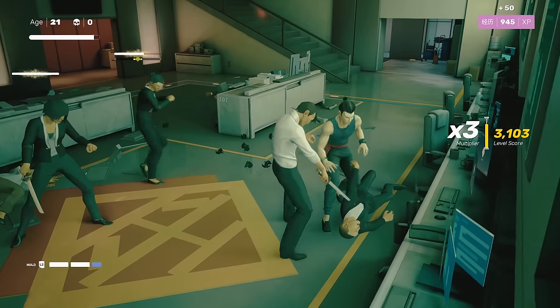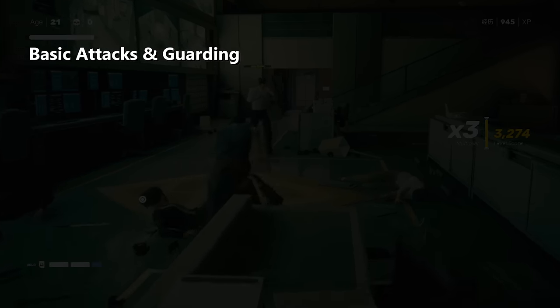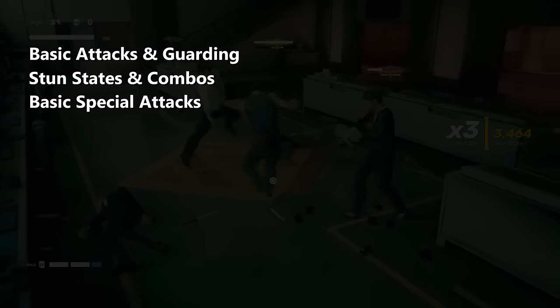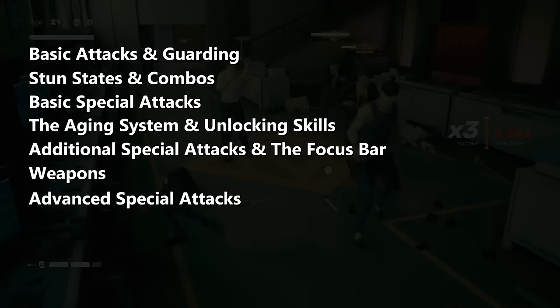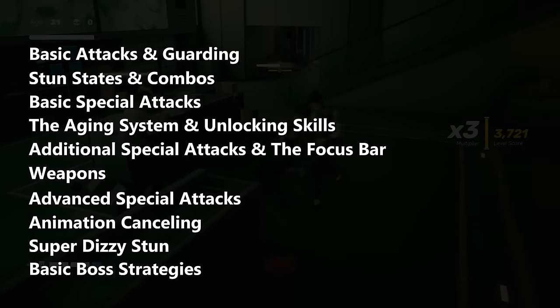I'll separate this guide into chapters, so if you already know some of the basics, skip ahead. We will cover basic attacks and guarding, stun states and combos, basic special attacks, the aging system and unlocking skills, additional special attacks and the focus bar, weapons, advanced special attacks, animation cancelling, super dizzy stun, and basic boss strategies.